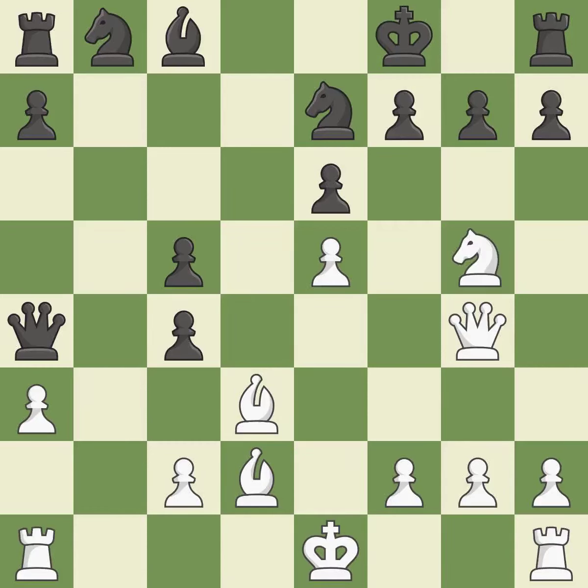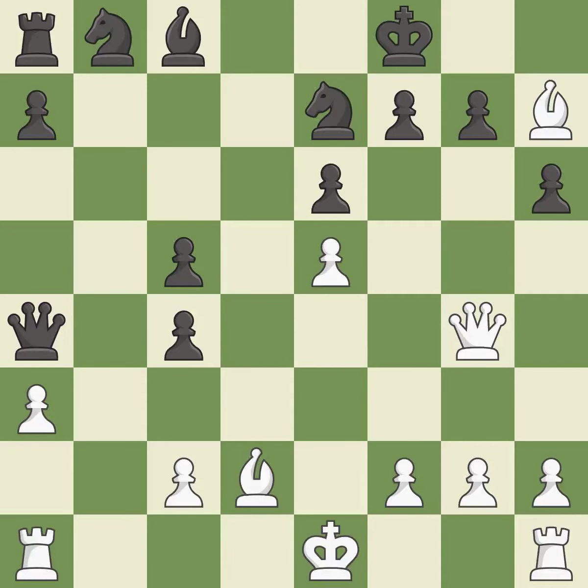This threatens to fork pieces. This allows the opponent to kick a knight — it is an inaccuracy. A pawn kicks the opposing knight, forcing it to move or risk being captured — it is ideal. This wins material; this is the only move that works — it is a great move. A knight that checked the king is now captured — it is ideal. Recaptures — it is ideal. This develops a bishop off its starting square, getting it into the action — it is best.